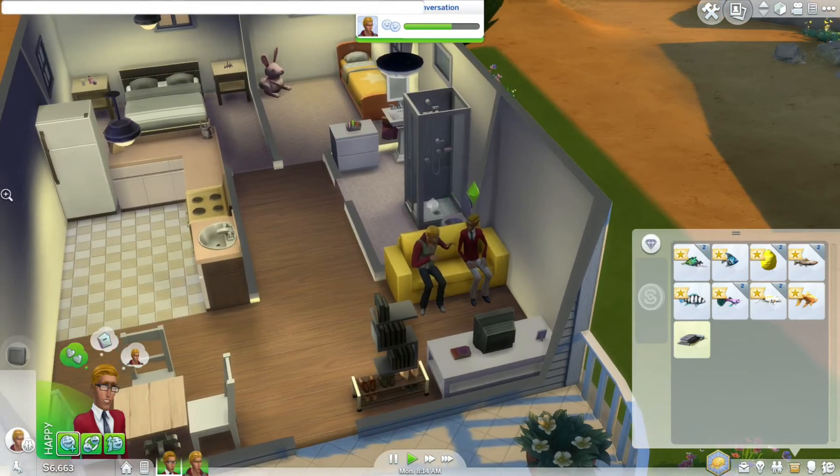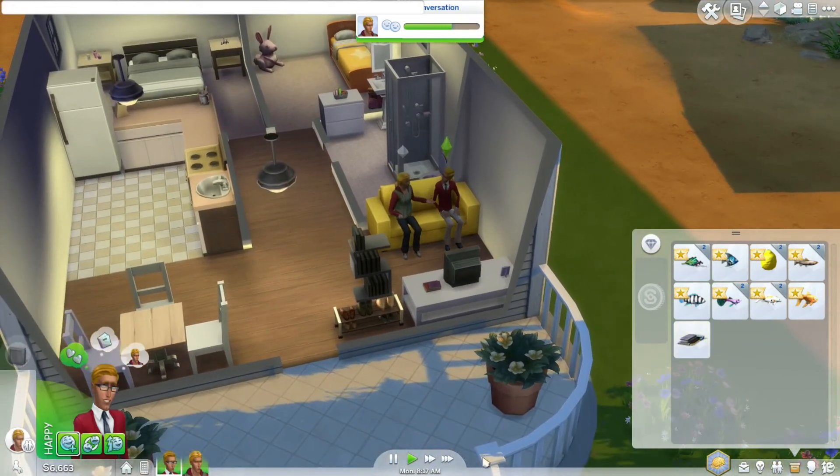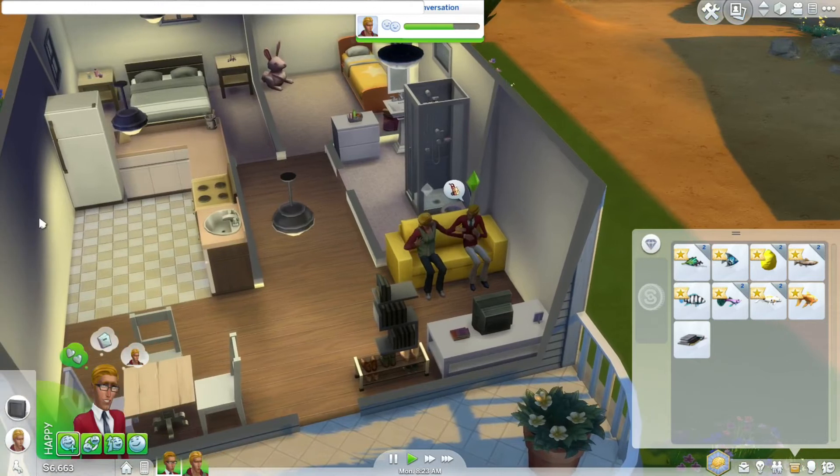You just open the console window. At the moment it only cleans the active sim's personal inventory. I will do one for the household and add it to the mod at some point, but for now it's just the active sim's personal inventory.